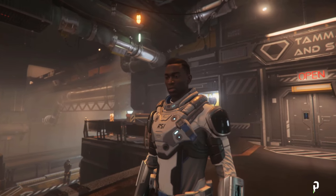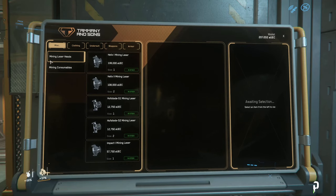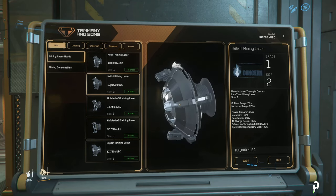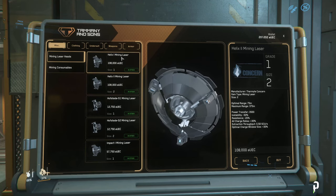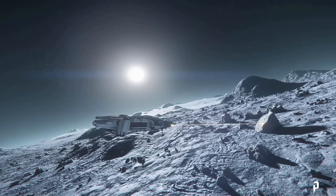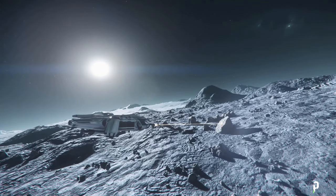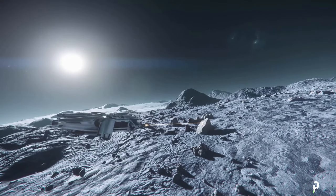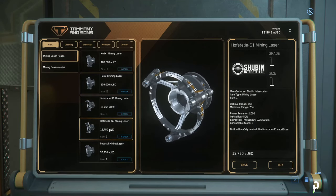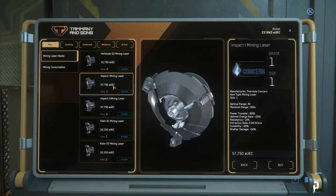Please note that if you're renting your mining vehicle, you can only use stock equipment. For those that own one, I highly recommend picking up a size 1 Helix mining head if you have a Prospector, or a size 2 Helix mining head for the Argo Mole if you can afford it. The size 1 costs 108k AUEC at the moment, but it's definitely worth it. Your ultimate goal as a miner is to upgrade your mining head to the Helix mining head.